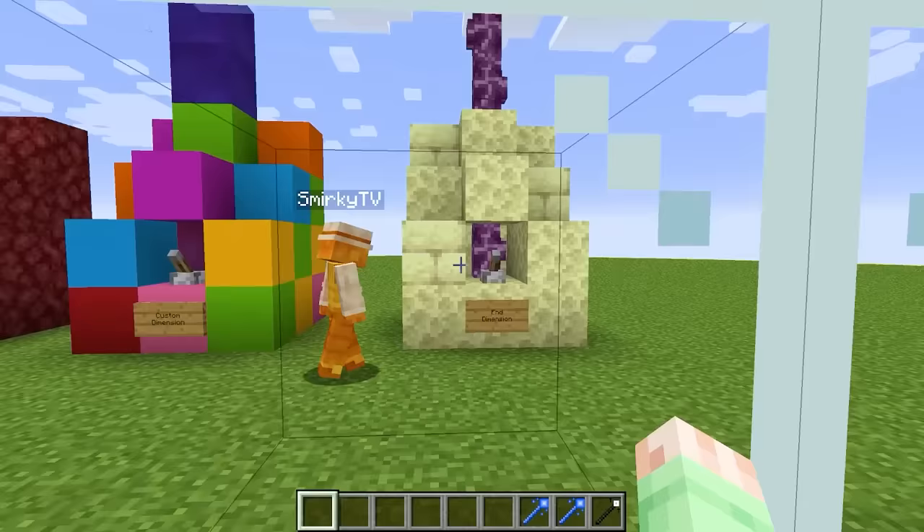And boom! Look, everything is the end now, and look at our mob! It's even bigger and better now, and I think this is its end variant — look at this thing, it is actually so cool! But now that we have this, we need to move on to the final dimension — the custom dimension! And what I'm gonna throw in here is this block called a structure void, which is a super corrupted block in the Minecraft game files. This is so corrupted that when I throw it in here it should make the corrupted dimension! Let's just pull this lever in 3, 2, 1!